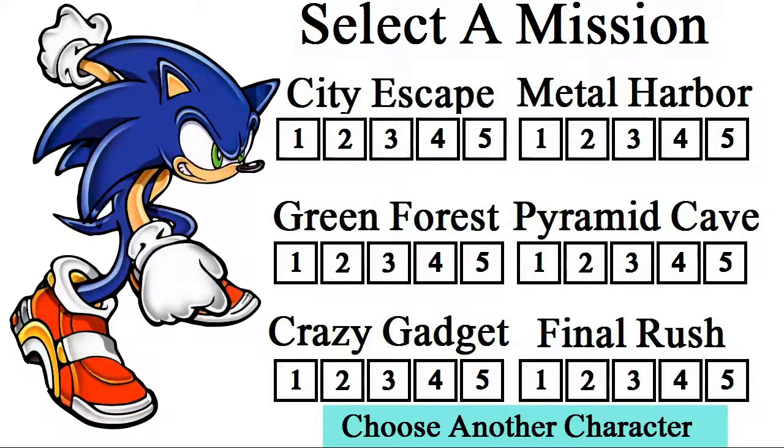Doing the 100 rings and doing the Lost Chao are also great practice to get a lay of the land. So my recommendation is: if you ever need a break, do the 100 rings or the Lost Chao, which are missions 2 and 3 respectively.